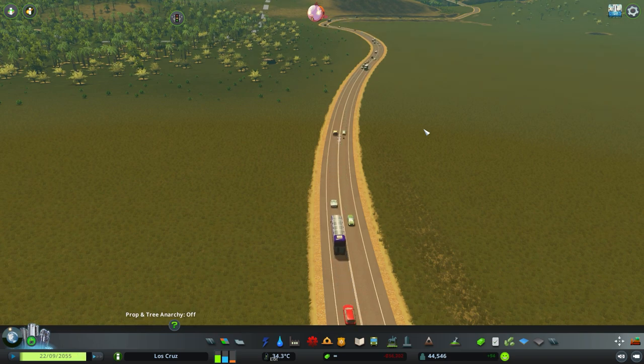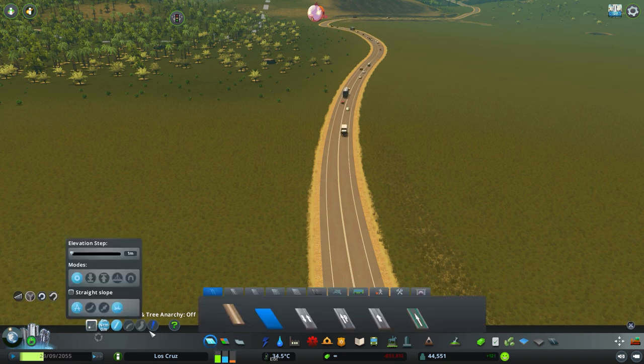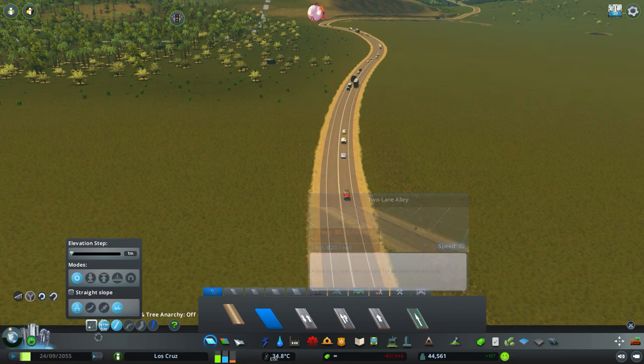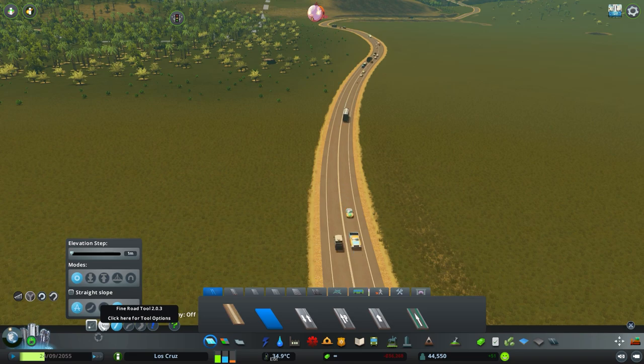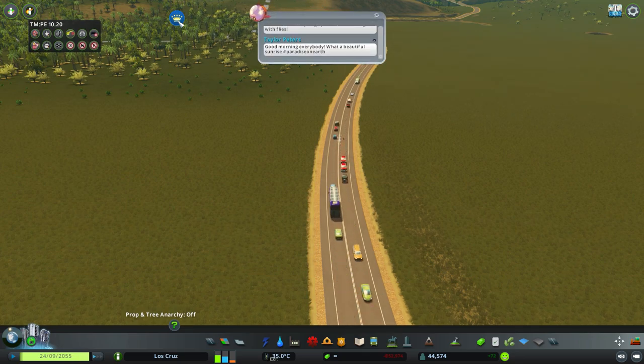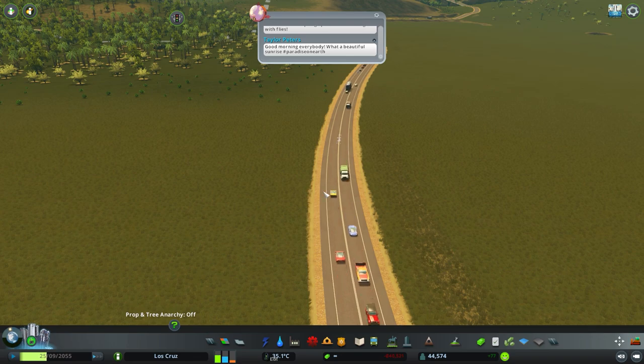What you need is a couple of things. Road Anarchy is a very important one — I'll link these all in the description below so you can go and have a look. There's Road Anarchy, and you need Traffic Manager President's Edition, or TMP. Those are essential.